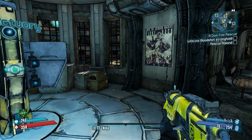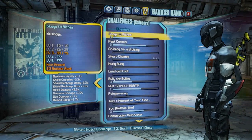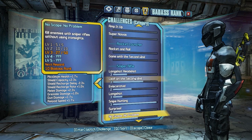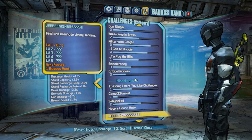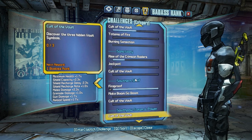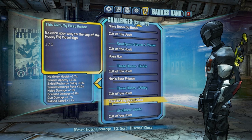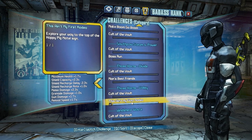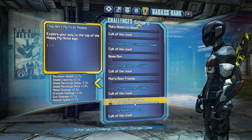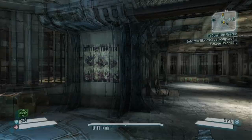And that challenge is This Ain't My First Rodeo, which you can find under the challenges over here. It's going to be somewhere near the bottom. Let's scroll on down here. Right here, under Three Horns Valley — sorry, I said Divide, I meant Valley. It's This Ain't My First Rodeo: Explore your way to the top of the Happy Pig Motel sign. So I'm going to show you how to do that.